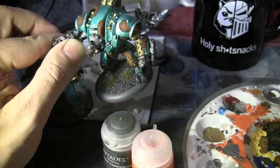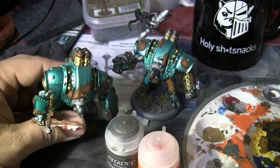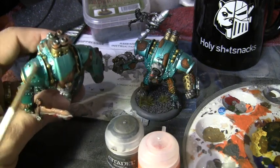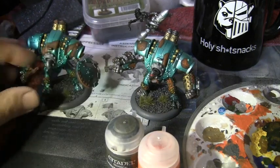Here's one of my Toros — over here on his right shoulder, left on screen, it's just too green. He needs to have some more rust effect over here, so here's how we achieve that.